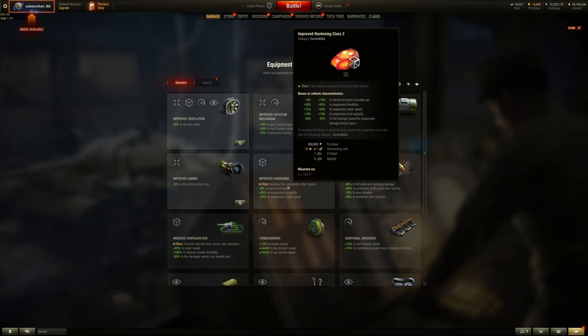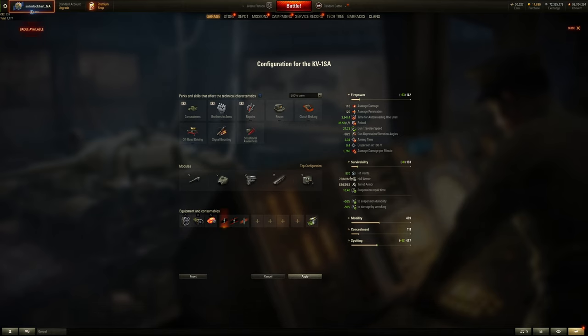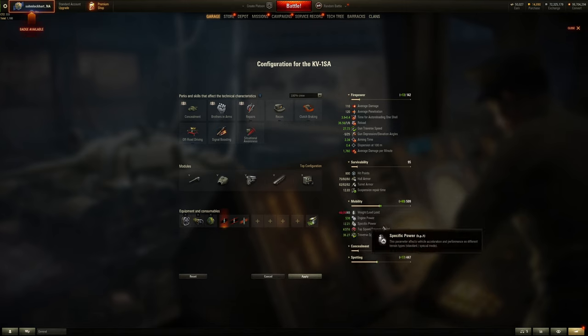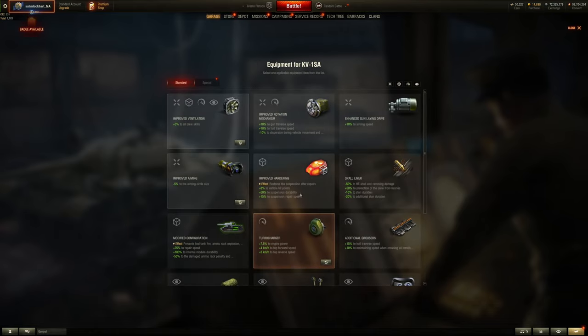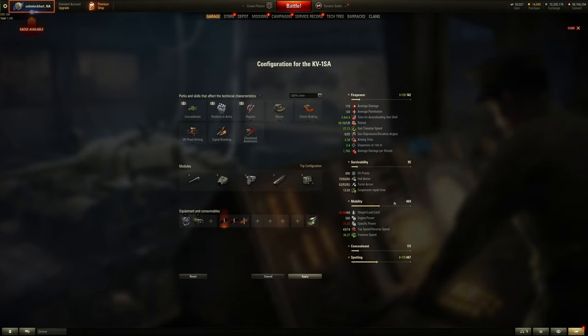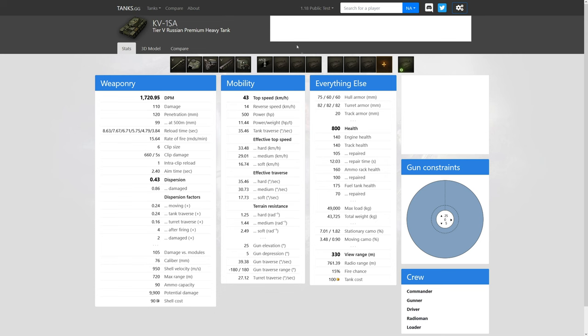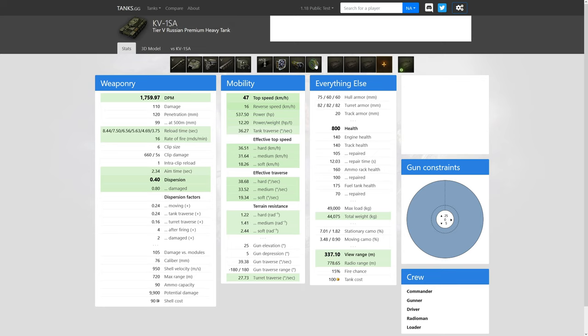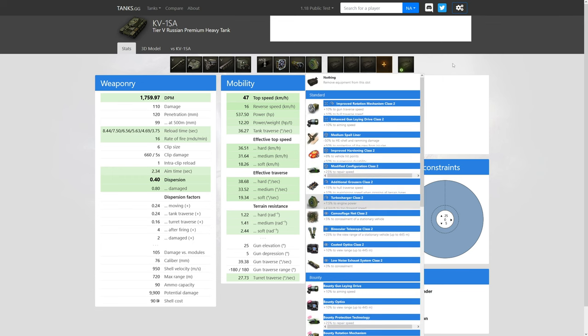Maybe more health just to be more annoying — about 70 more HP. Or the Turbocharger, which will improve your horsepower-per-ton ratio by a little bit as well as traverse. Or Grousers — let's go to tanks.gg to check: Vents, Improved Aiming, and Grousers. Grousers will really help the top speed and effective traverse, making this more nimble — as much as an engine power boost, if not better. It's a choice between you and how you play.